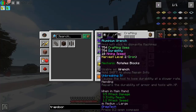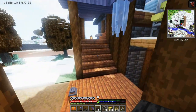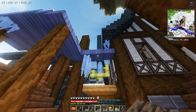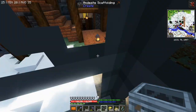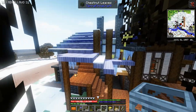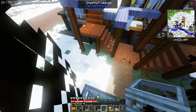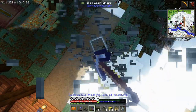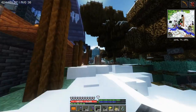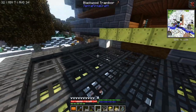One of the things I think is always important is you can always walk away from a project for a while. This is the roof I've been working on back here on this side of the workshop, and I just haven't been able to figure out how I wanted this to look. I thought it was becoming a lot of the same color, so I've just sort of been ignoring it as a project. I'm thinking I want some type of different block here — maybe I'll use the Blackwood trapdoors again to tie it into other aspects of my build. I don't want to go too heavy in one color in each spot.